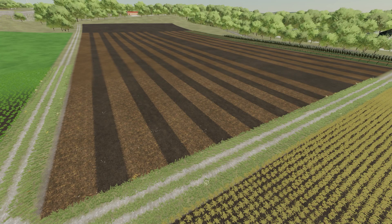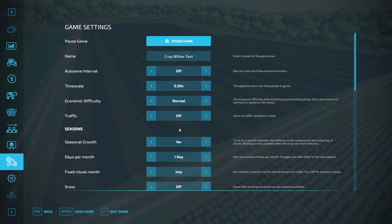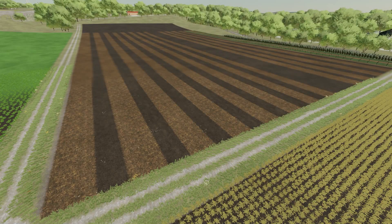Welcome everyone, Farmer Cop here. This is going to be another test video. We're going to test a couple of things. First, we'll see crop growth times without seasons turned on — seasons set to no, no seasonal growth, one day months, fixed visual month. We're going to go through wheat, barley, oats, canola, sorghum, sunflower, soy, corn, potatoes, sugar beets, cotton, sugar cane, grass, grapes, and olives.